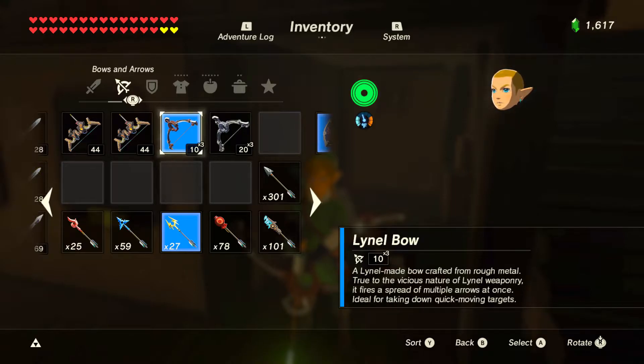Now look at Link — he doesn't look right. This is what's called overloading the menu. You can do a lot of weird funky stuff while the menu's like this. What I'm going to show you is how to duplicate items and how to transfer durability from one item to another. So if you have a super weak rusty sword, we can make it as durable as the big goron sword. You can do that with shields as well — we can make that hero shield as powerful as the hylian shield.